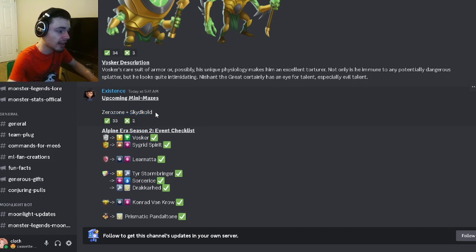We have some upcoming mini mazes — one for Zero Zone and one for Sky Cold. So if you need either of those monsters for books or anything like that, go and get them. Otherwise, not really worth it since mini mazes are kind of hard. Go ahead and try to get them if you need them for books or really need them.